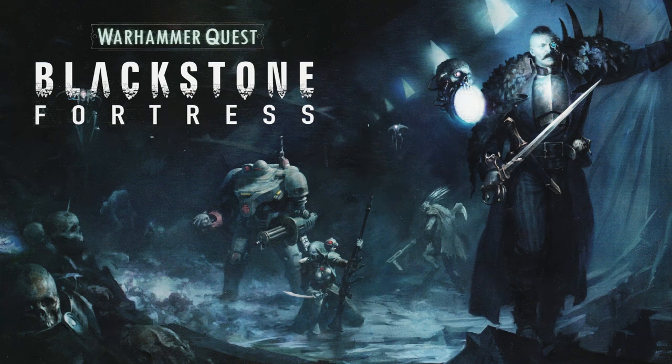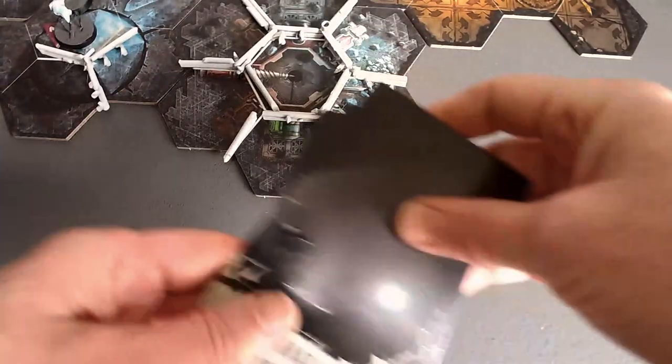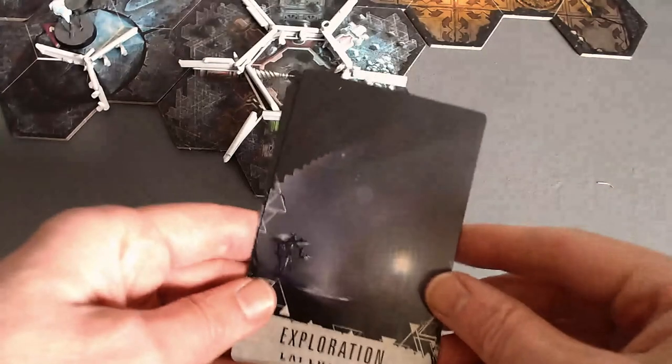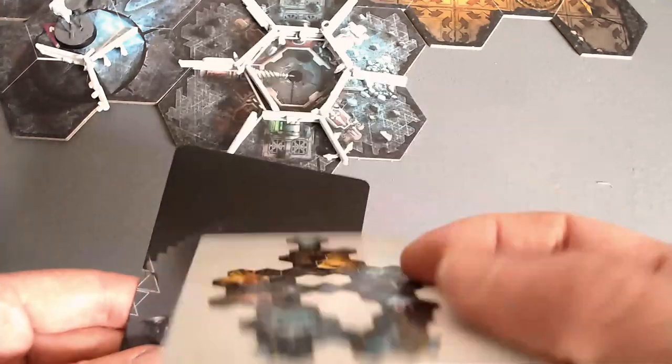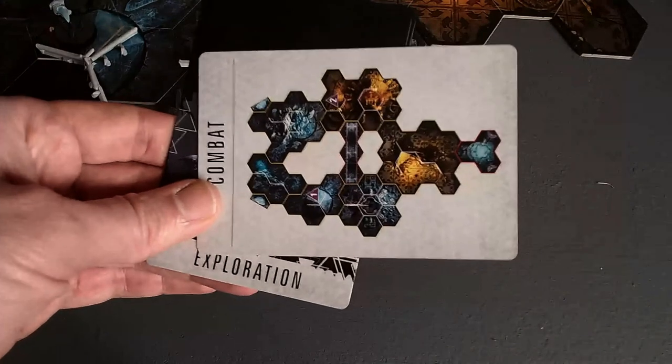This is round five of Blackstone Fortress. I've already looked at the next exploration card, so I know what is next. And you might know as well, because you can see a hint right here that there's a combat battlefield set up. I'll draw it now.